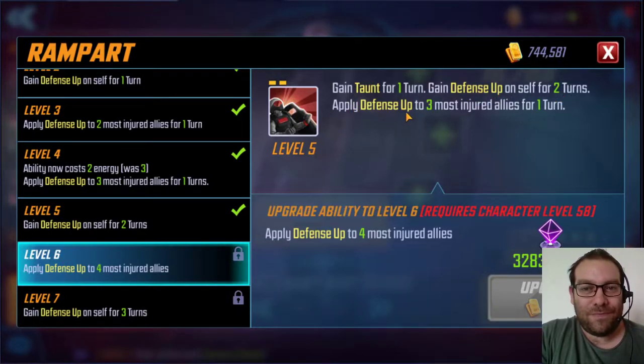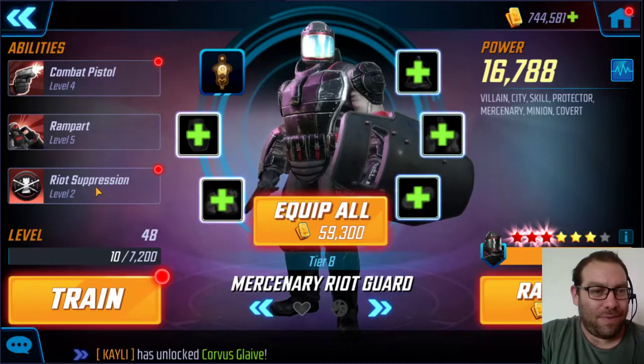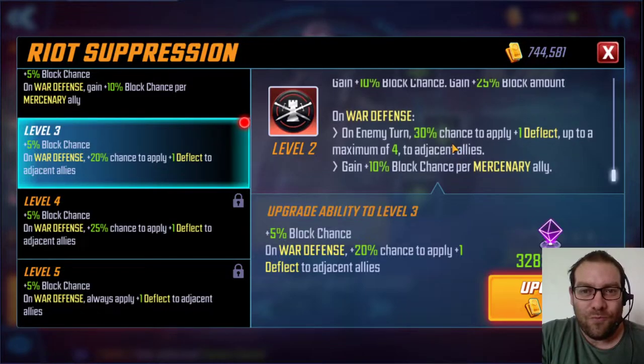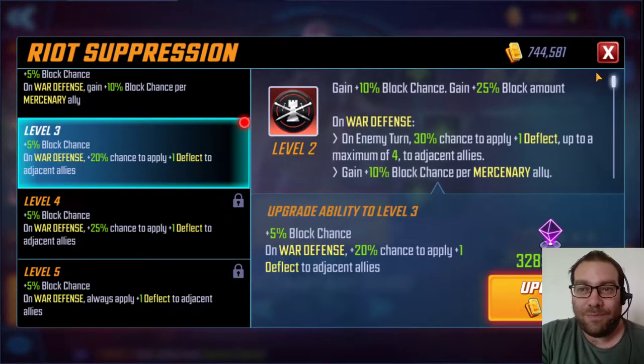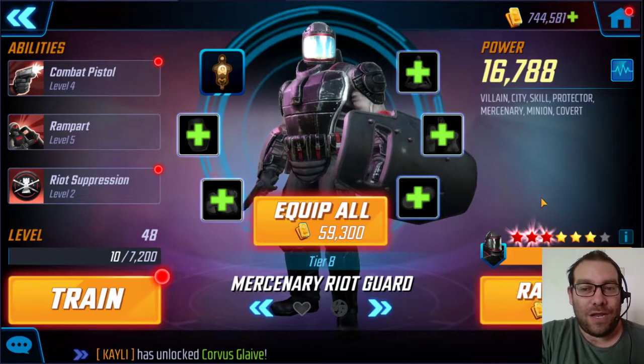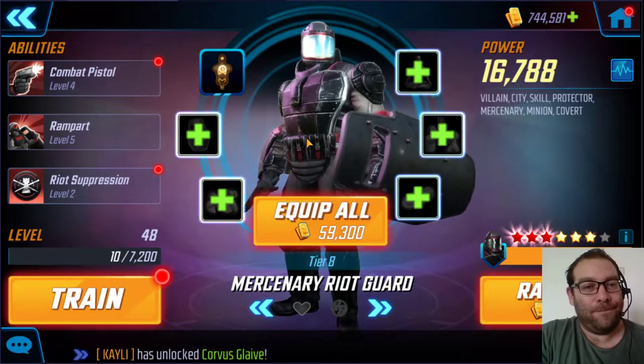Defense up for 2 turns to 3 most injured allies, going up to 3 turns and 4 most injured allies. And where's that deflect? It's his passive — in war defense he gives deflect up to a maximum of 4 adjacent allies. That's a lot. He's really good in war right now, he's a plug-and-play. His deflects and defense up are for everyone, not just Mercenaries. I'm very sad I only have him at 3 red stars.